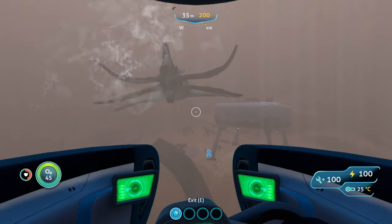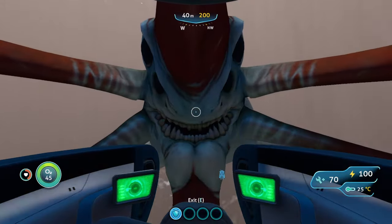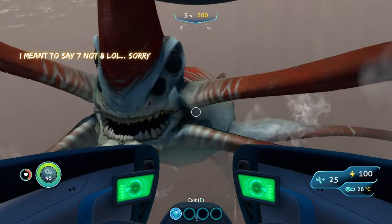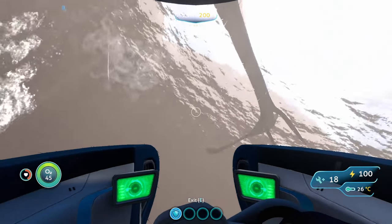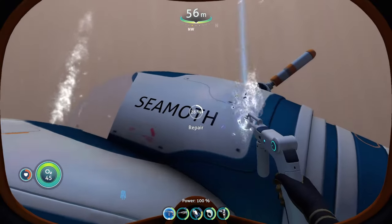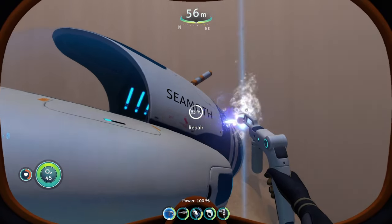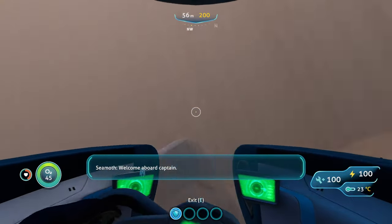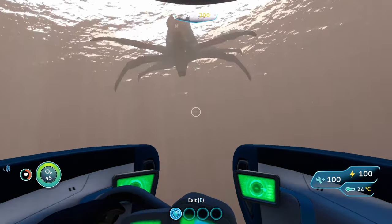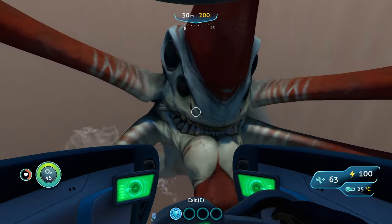Now that we've seen how much damage the Reaper can do without hull reinforcement, let's see how much it takes with hull reinforcement. As we can see, it's doing basically the same amount of tick damage — still about eight damage per hit: 48, 40, 33, 25, 18. Pretty low, but that might actually be lower than the first time he grabbed me. As we can see, the hull reinforcement does not help with creature damage — the Reaper was doing the exact same tick damage as before.